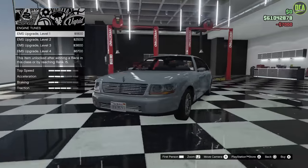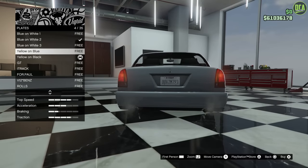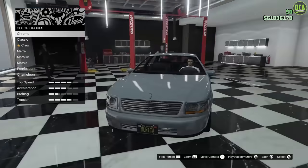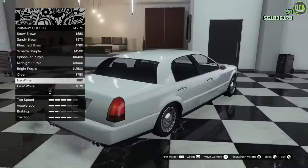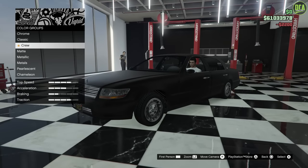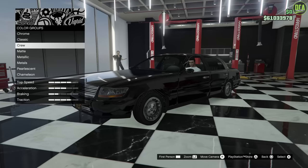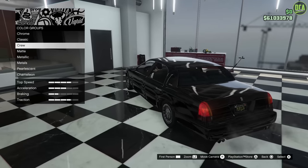Going through the options: armor, brakes, engine, horn — we'll skip that. Lights, I think I'll leave the white lights. Plate — I'll do a custom plate. It's an American car, an American luxury car of its time, so an American plate fits. For color, I think this car looks best in a nice darker black — regular black or a nice crew black. With some dark tints, I think it just looks super nice. So we're going to go with black here; this thing just needs to be this color.